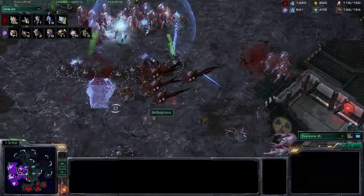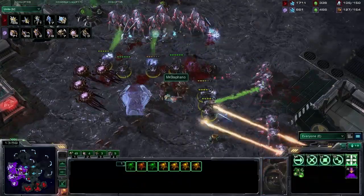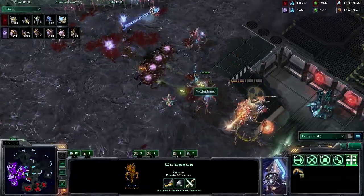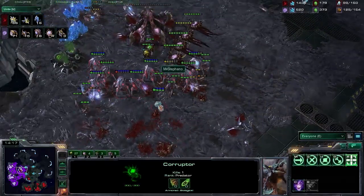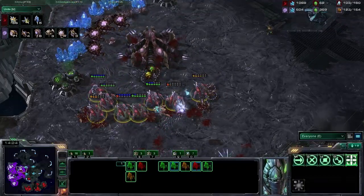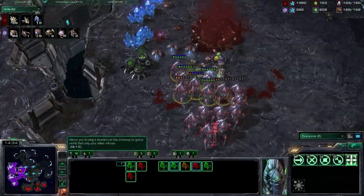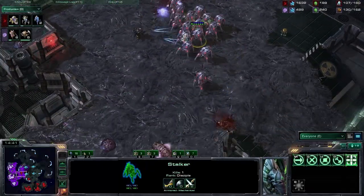Lots of Zerglings coming out, not too many sentries and no energy on them either. Those Corruptors will unfortunately not prove to be useful at all — an additional warping of Stalkers coming in right here for White Ra. More Roaches coming in — here come the Hydras as well. That's the hatchery — it's probably going to go down. It is bleeding on red health right now. Stefano is getting flanked. Another Colossus on the way — he needs to get that Colossus out immediately. He picks it off. Army supply count is fairly equal right now, but the problem is that a lot of it is Corruptors, and that's no use against those Stalkers.